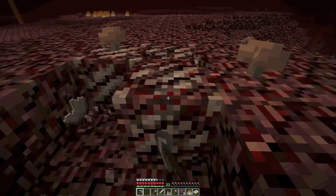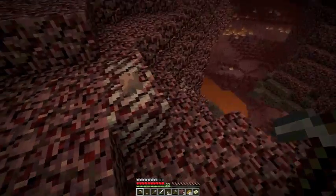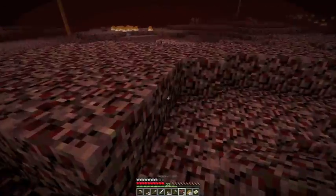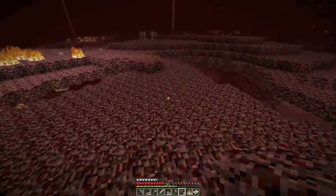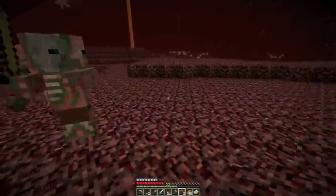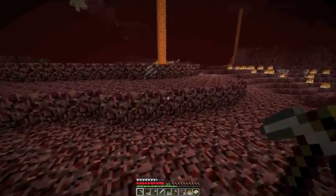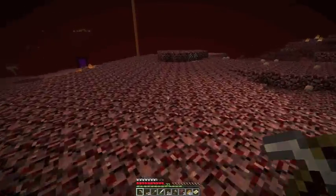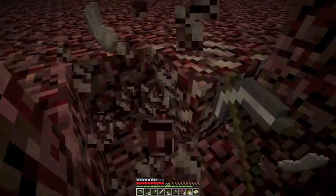Luckily, now I can start potion brewing. But in order to make all the potions I possibly can, I have to get melon — and melon is a rare commodity. It's the rarest of all the crops. Melon can only be obtained by finding their seeds in an abandoned mine shaft chest.